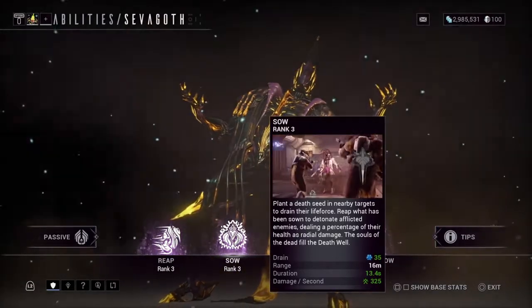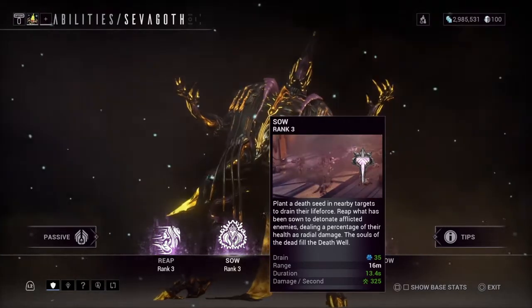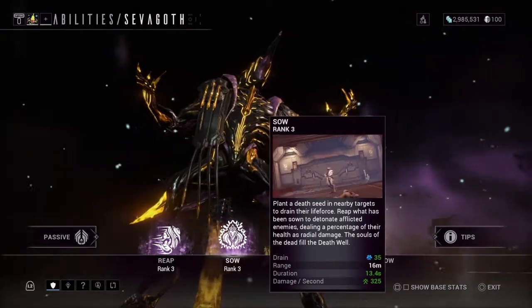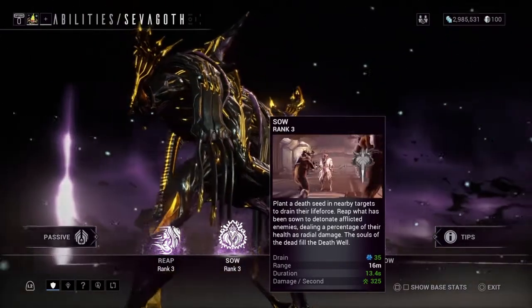His second ability, Soul: plant a death seed in nearby targets to drain their life. Reap what has been sown to detonate afflicted enemies, dealing a percentage of their health as radial damage. The souls of the dead fill the Death Well.